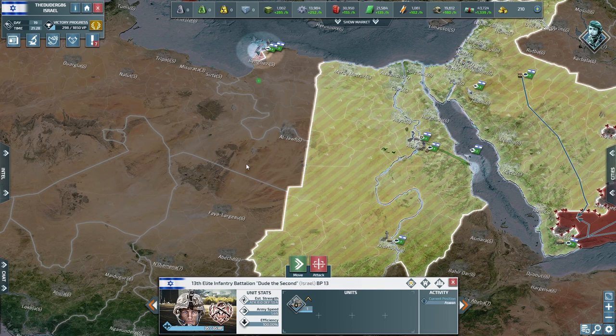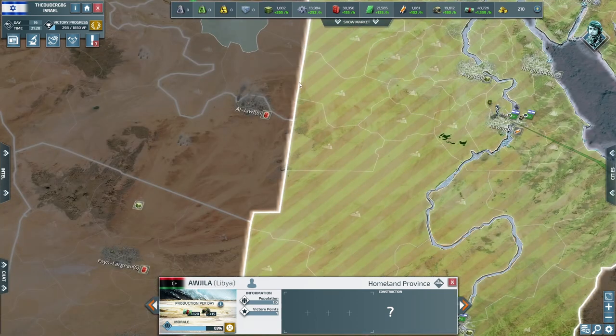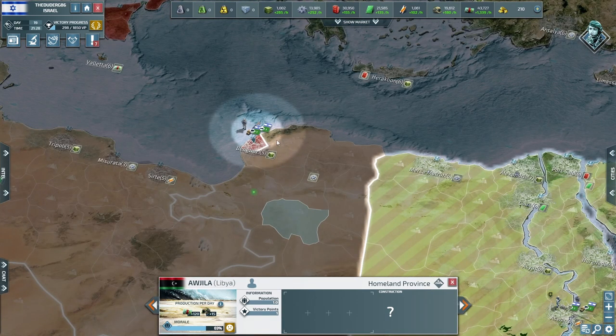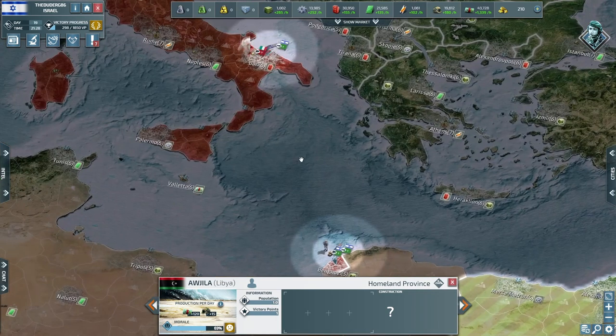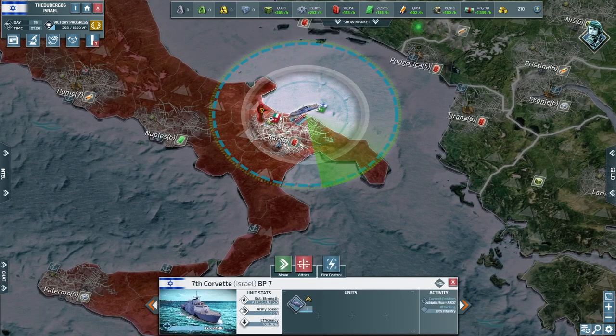We might also take Libya. We have bombed the heck out of the Italians that were here and we're about to take Benghazi. Our boat has made ground and we have already removed a squad of three armoured vehicles that were in a boat here — they're dead.